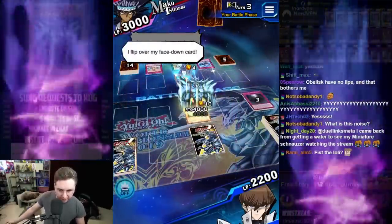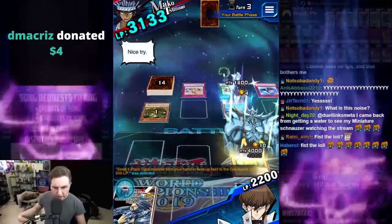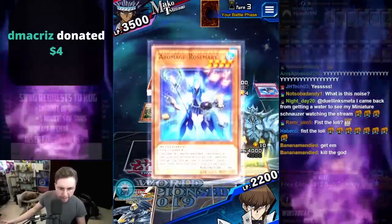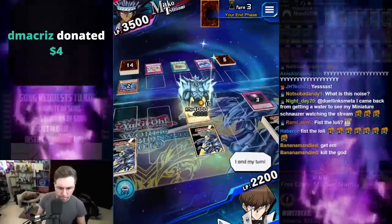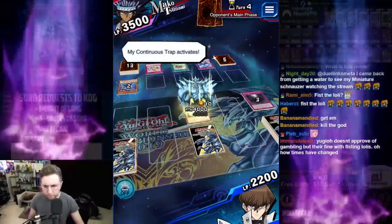Blessed Winds flips up — it's going to summon a monster from the grave, or gain 500 life by sending a monster to the grave if there's nothing there. Take out the Rosemary. My continuous trap activates — activate whatever you want, Mako.